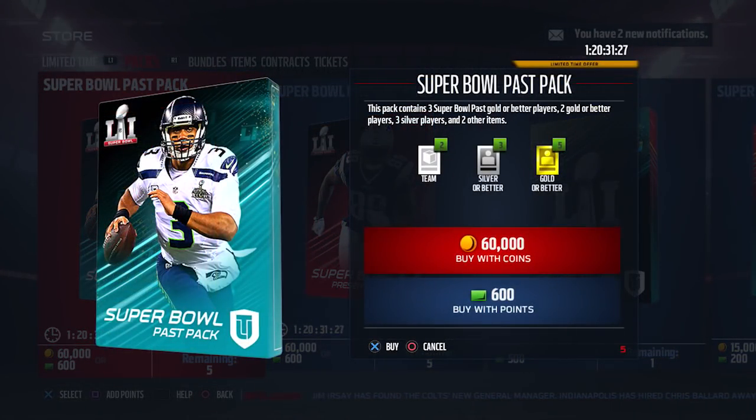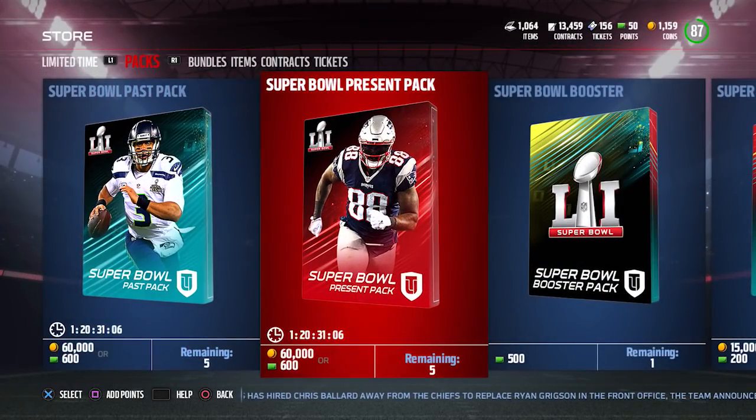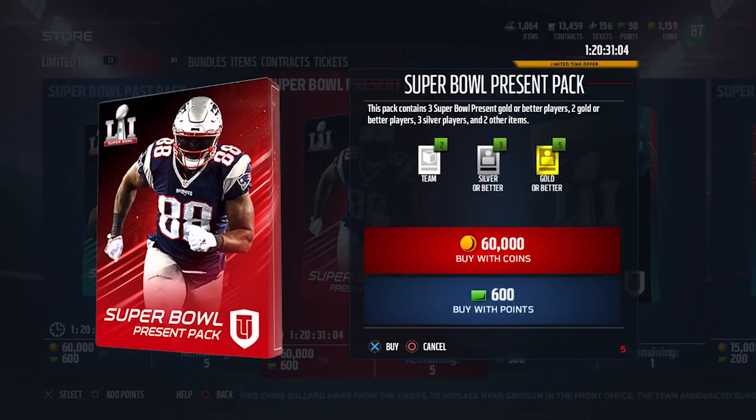The Super Bowl Past pack gives you three Super Bowl Past gold players, plus essentially a pro pack on top — two gold or better players, silver players, and a couple other items. It's not anything great beyond those three Super Bowl Past gold or better players. The Present pack works the same way but with Super Bowl Present players instead.